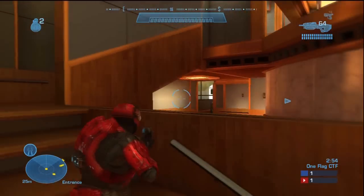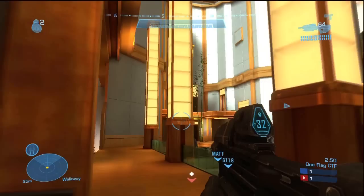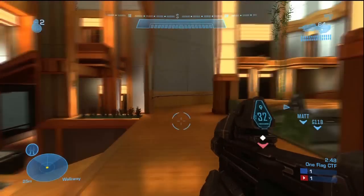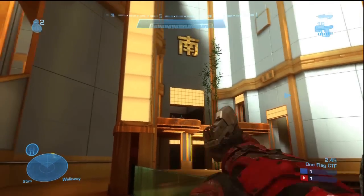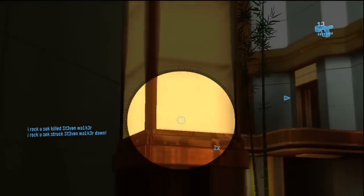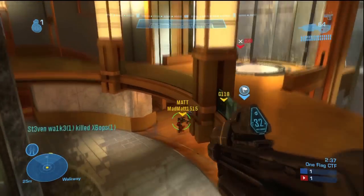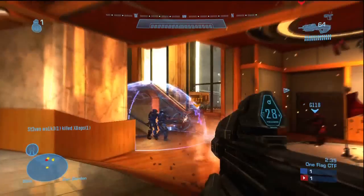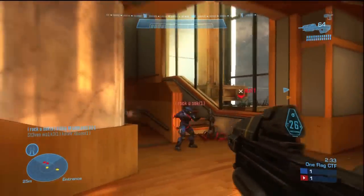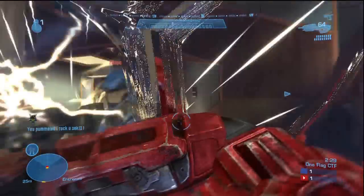Here I've decided to go upstairs and go to their base, first of all realising that he's got the sniper rifle and I'm going to die - which I don't just yet. I go downstairs, kill these guys, and realise that the bubble shield that they've put down is actually quite helpful, so I'll stay there.